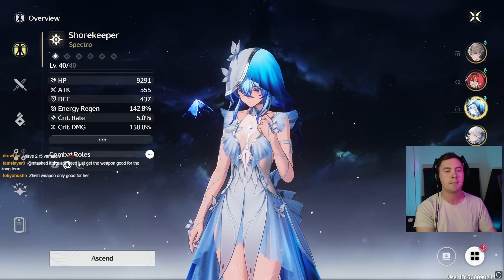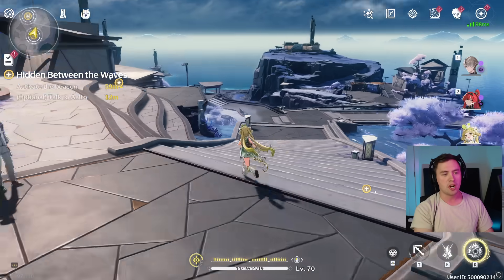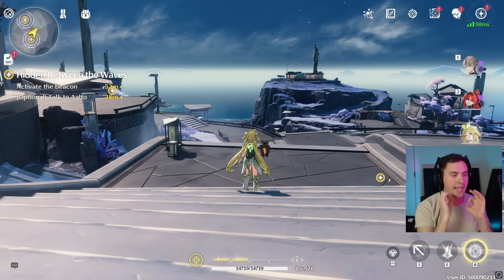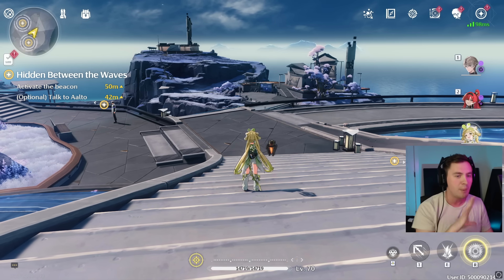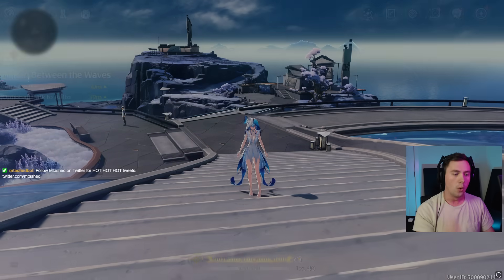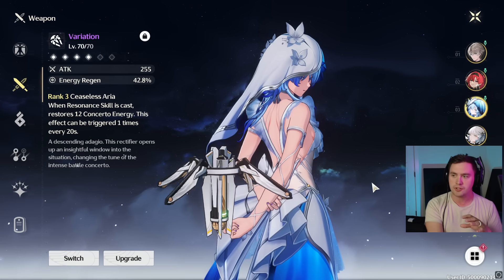There's one thing that frustrates me about Verena and it's actually one reason why I want to swap off her. With Verena, her healing is based on her forte — having these charges and doing these attacks. In some panic situations, I hate diving in on the enemy using this to heal or jumping in the air and locking myself in an animation to heal. I despise that feeling. With Shorekeeper, a lot of her healing is super passive — it is on field all the time. Or I press the button, I can dodge out of it, and I still get the heal off. It is fast, snappy, and good.